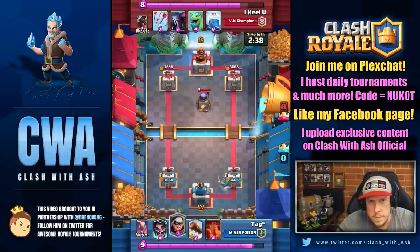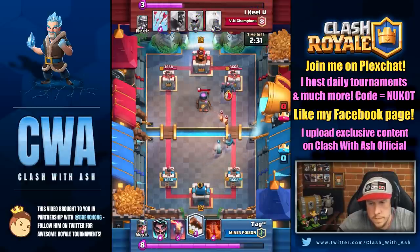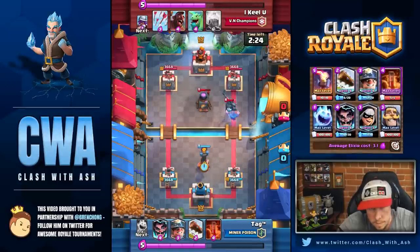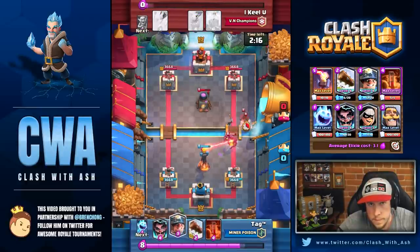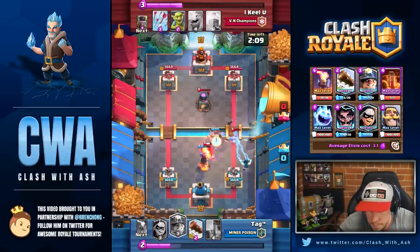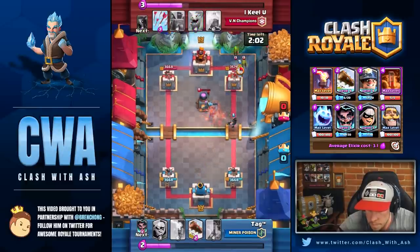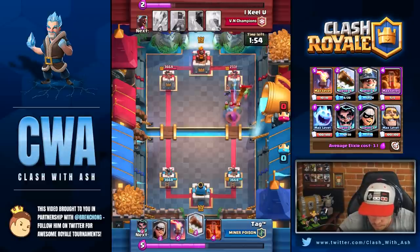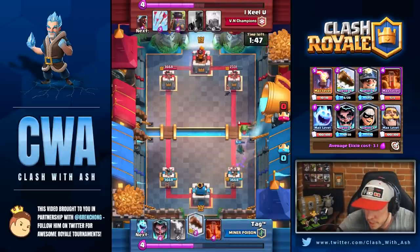The older version also lacks the pressure that the newer variation has. Say they're dropping Lava Loon — with the Bandit variation, the 3.1 older variation, you would only be able to drop like a Bandit opposite lane. But with the newer version, you want to go with Mega Knight plus Bandit and apply a lot more pressure in Single Elixir, then just defend the Lava Hound with an Inferno Dragon. There's a lot more moving parts in the newer variation, so you're probably going to want more units on the field than more poisons.